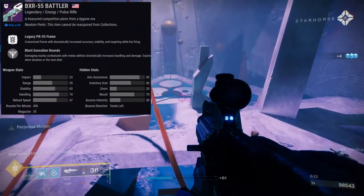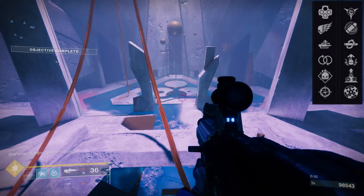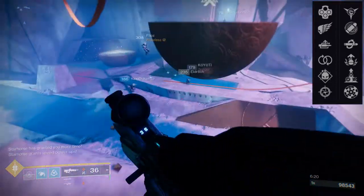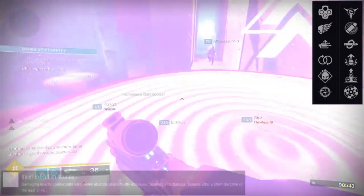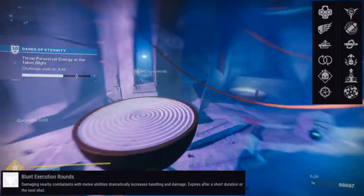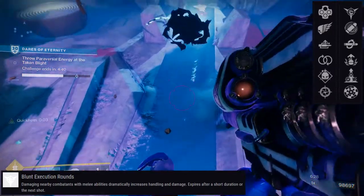For the perks themselves, they're pretty interesting. For the first row: Outlaw, Killing Wind, Auto-Loading Holster, Perpetual Motion, Demolitionist, and Snapshot Sights. For the second row: Blunt Execution Rounds, Eye of the Storm, Kill Clip, Adrenaline Junkie, Elemental Capacitor, and Range Finder.